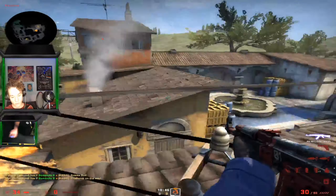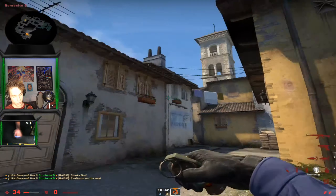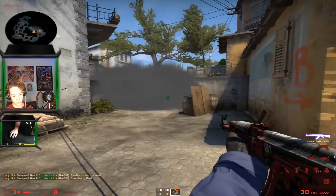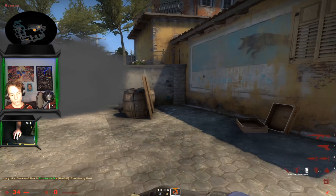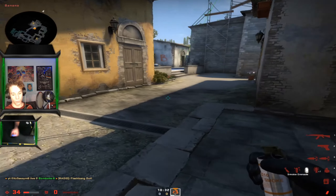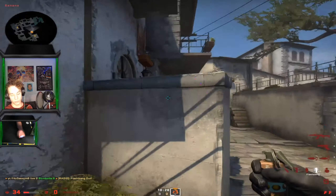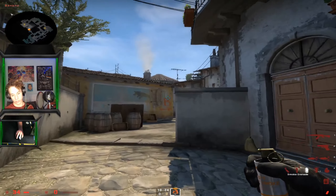Another thing you can do to retake banana: come up here and do that, then pair it up with a flashbang. With that molly down and that smoke, you don't care about the boost here. Basically they're either going to push forward into your flash or push back behind the smoke — so it's an easy way to retake the top banana position.